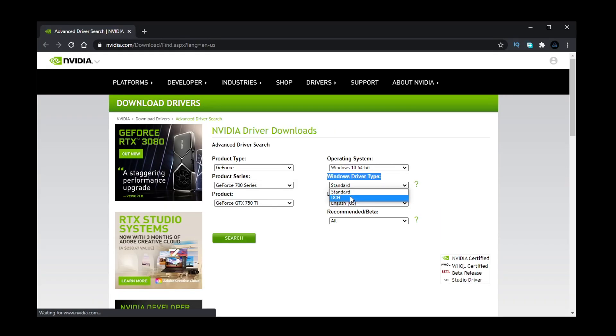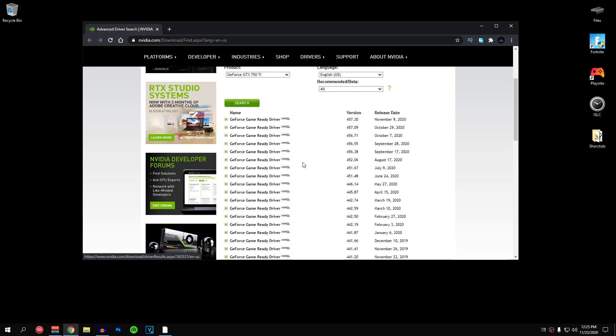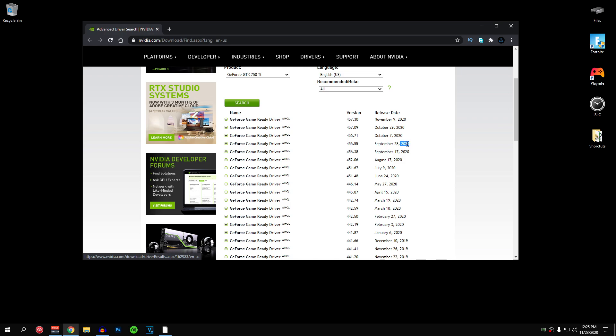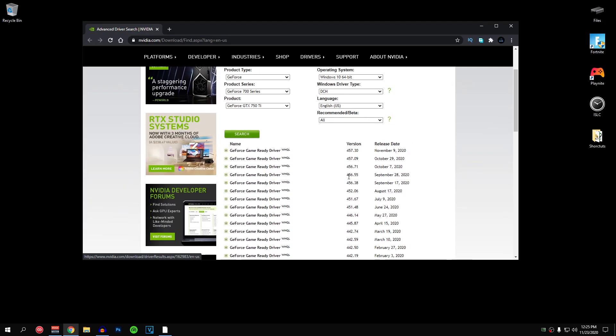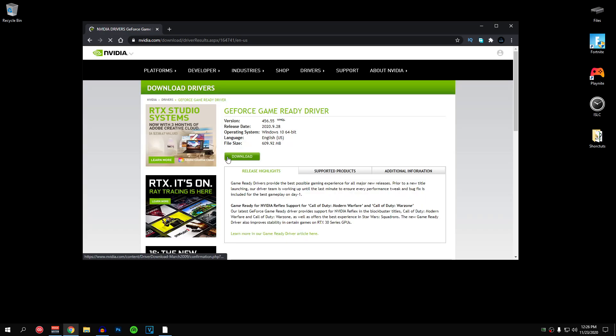Go back to the website, select your driver type and click search. A list of game ready drivers will be presented to you. The driver version I recommend the most is 456.55, released on September 28th 2020. A lot of people also recommend using 441.41, released on November 26th 2019, which is also a really good driver. But the one I highly recommend is 456.55 — it has been tested by many gamers and YouTubers, is very stable, and includes new features such as Nvidia Reflex.